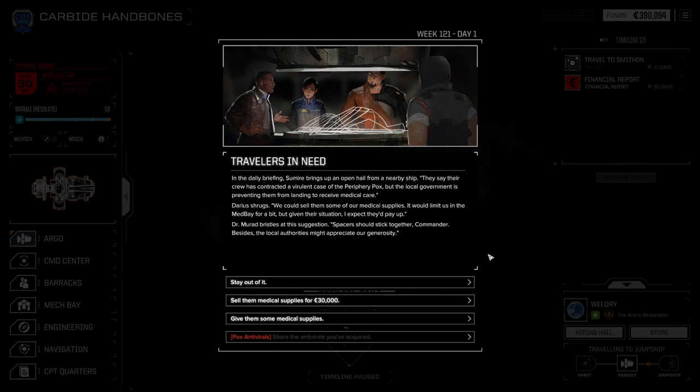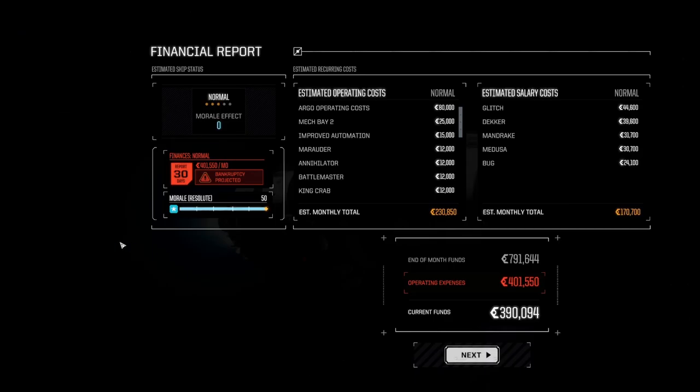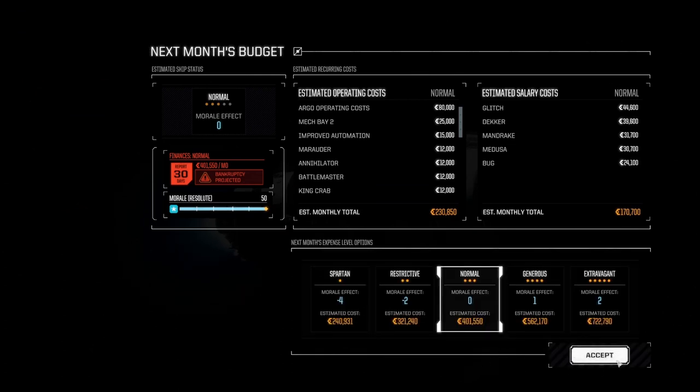In the daily briefing, Kamea brings up an open hail from a nearby ship — their crew has contracted a virulent case of the periphery pox, but the local government is preventing them from landing to receive medical care. There suggests we could sell them some of our medical supplies — it would limit us in the medbay for a bit. Dr. Murad bristles at the suggestion: spacers should stick together, Commander. We gained one reputation with the Arana Restoration. Our morale increased, which would be nice, except we don't have enough money.